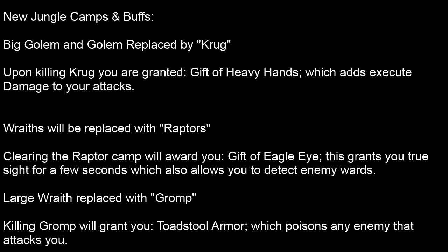The wraiths are now being replaced with the Raptors. I grew so close to those wraiths within the past year of playing League. Upon clearing the Raptor camp, you will be rewarded with the Gift of Eagle Eye. This is controversial because it grants you true sight for a few seconds, which allows you to detect enemy wards. A little eye pops up on top of your champion indicating you've been detected by an enemy ward, and I'm about 90% sure it also shows you where the ward is so you can clear it.